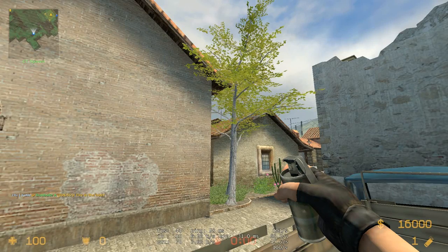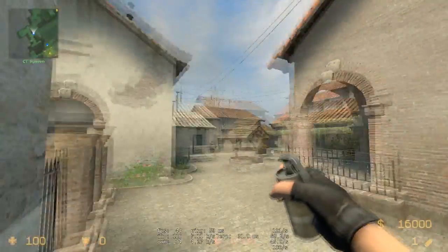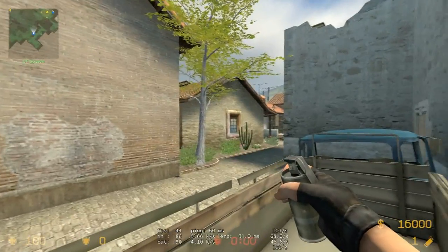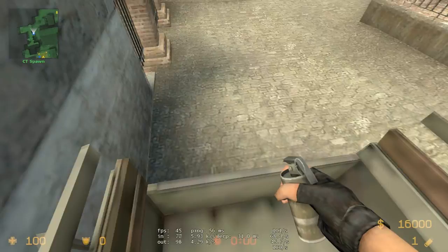Hey guys, this is Moo again, showing you another Koth smoke. We're going to be using this one as a CT this time instead of a terrorist. It's going to help the CTs out. Your partner is going to go either car or sandbags for this one. It's going to prevent a banana rush. So you're going to be helping him by smoking this.